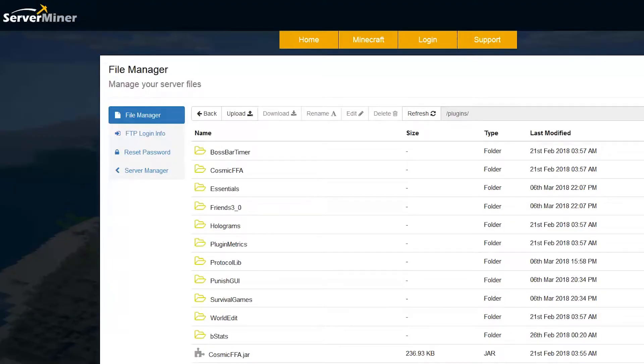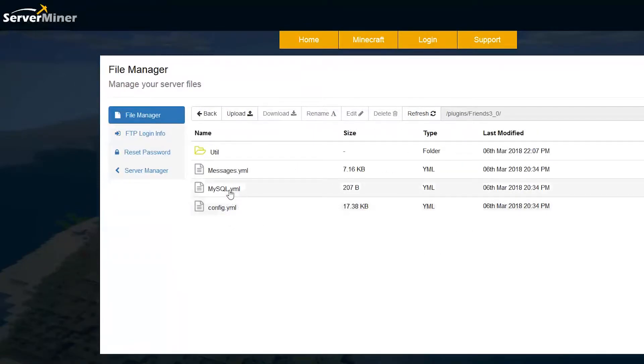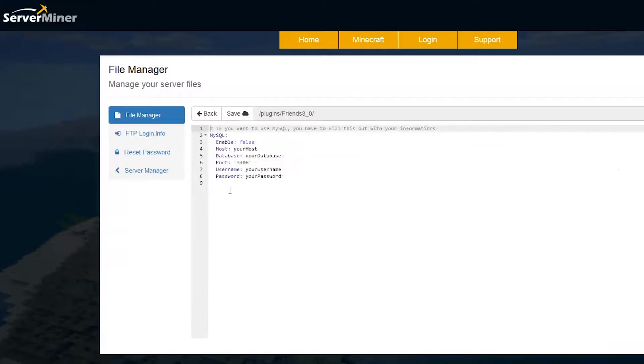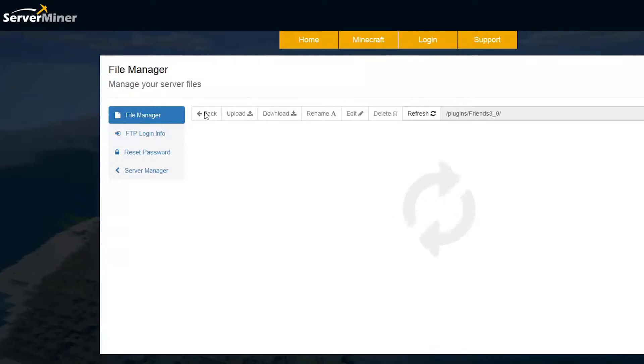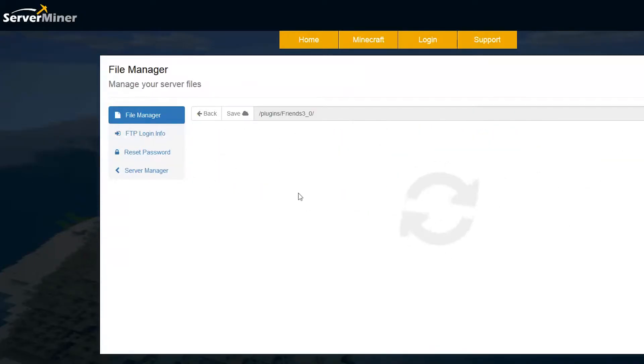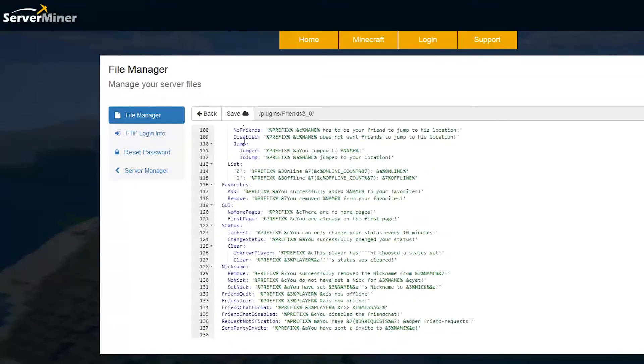Here we are in the SM Picnic control panel. If we go into our file manager and find the Friends 3.0 folder we can see there are three YML files. In here you can set up a MySQL database - if you have one you can plug in all of your information here and set it up like that, but you don't need to of course. Then if we go into messages.yml, as the name would suggest you can change the prefix and the colors and formatting of all the messages, but this is pretty unnecessary - you don't need to do that at all.